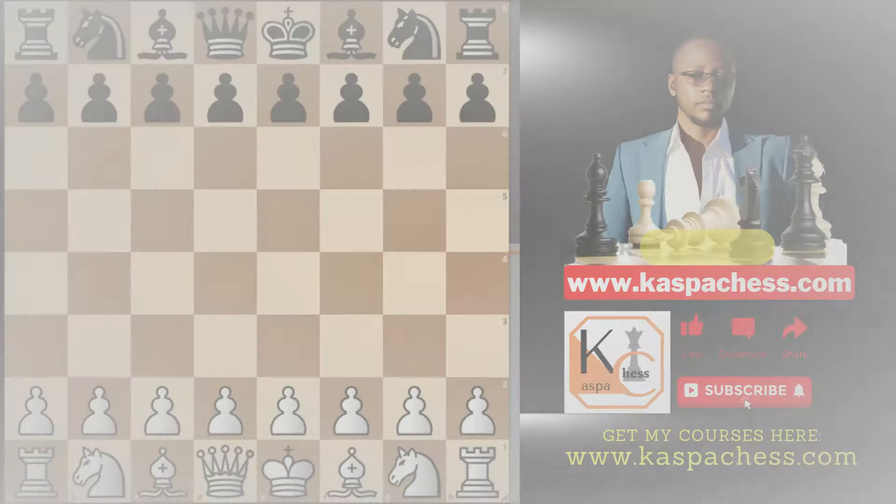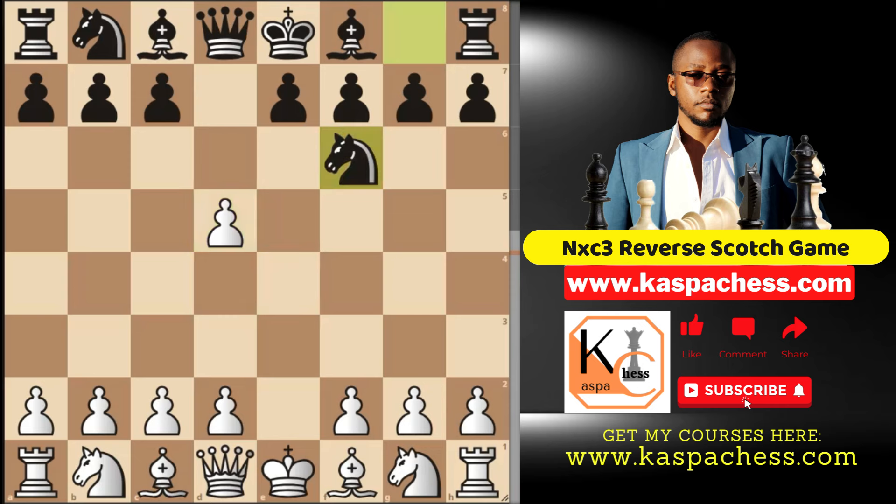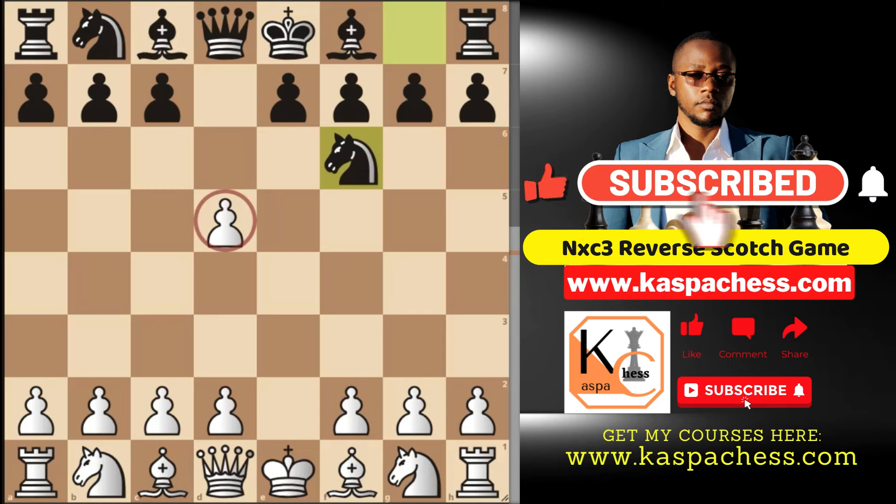Now it's time to look at the Portuguese Gambit that arises from the Scandinavian defense after pawn to e4, then d5, and then exd5. Still the Scandinavian, but if black plays knight to f6, this becomes the modern variation of the Scandinavian, which may transpose to the Portuguese Gambit. Because there is no queen on d5 this time, I recommend that you play the reverse Scotch Gambit.